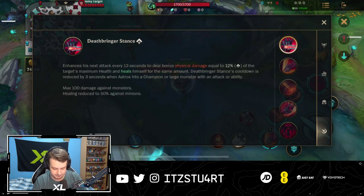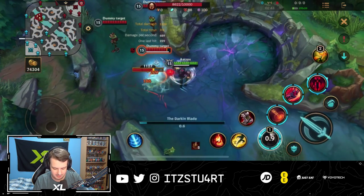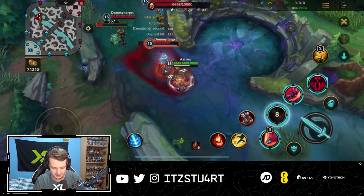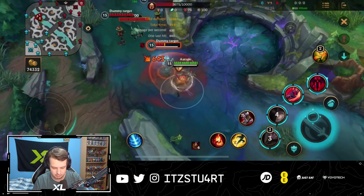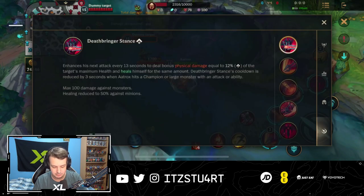The cooldown is reduced by three seconds when Aatrox hits champions or large monsters with an attack or an ability. So that means when you auto attack you can then use your abilities, and it goes on such a low cooldown. It's absolutely crazy how low the cooldown can be — you can heal up so much. With that full combo I used my passive like three times. Absolutely insane.